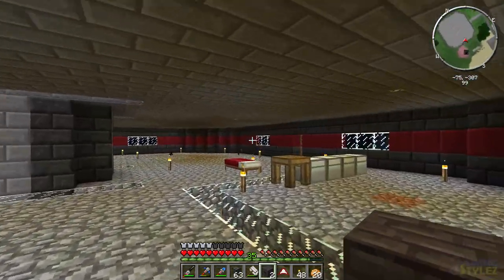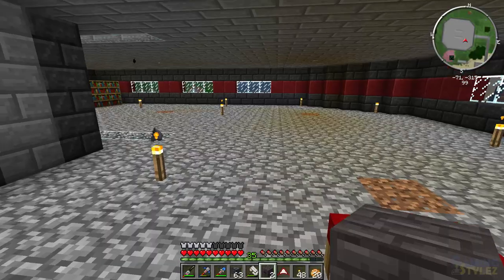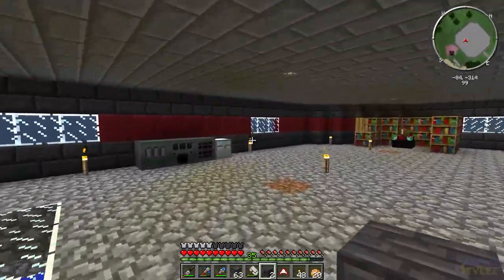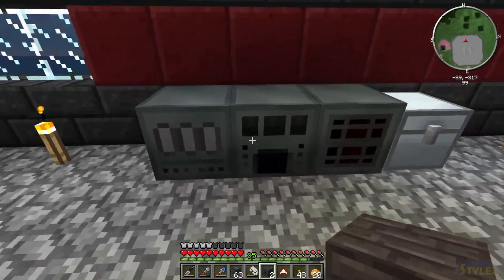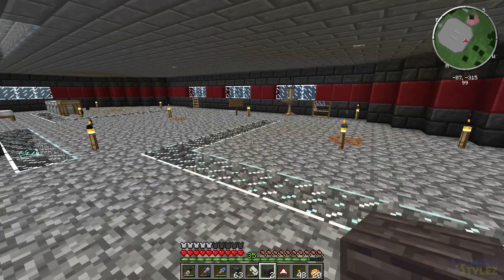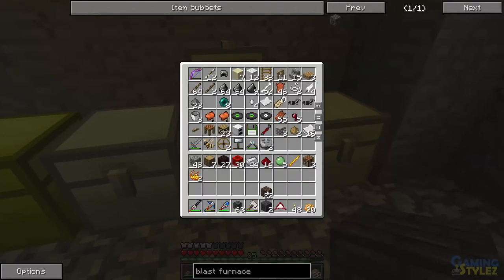Brain fart — Mekanism! We need to make the Mekanism stuff. I set that up in a test world, it shouldn't be too bad. I have tons of updates I need to install but I'm afraid of getting stuck like last season where stuff breaks and I can't continue. So we need the metallurgic infuser.